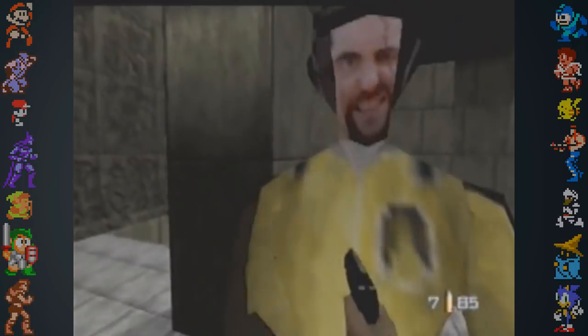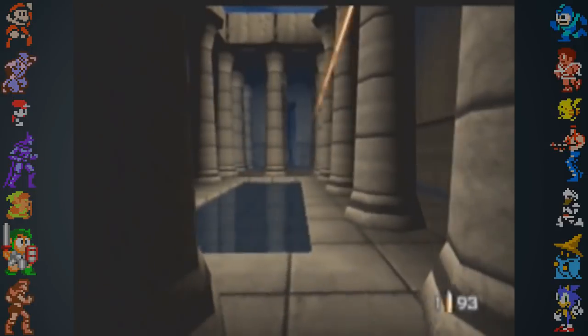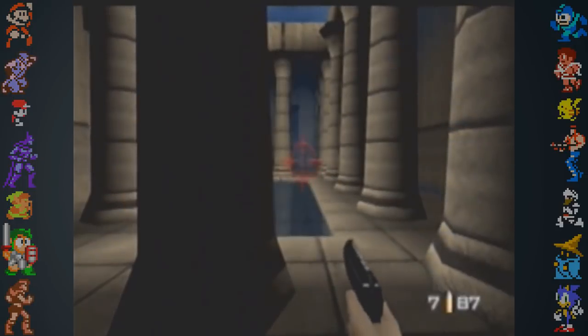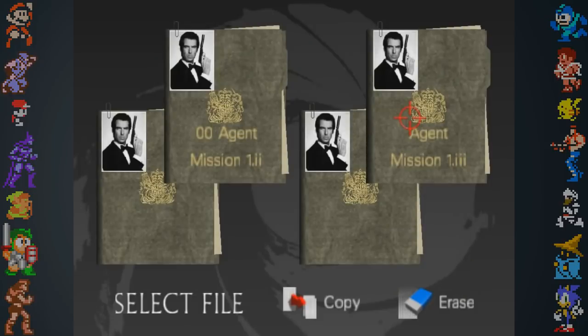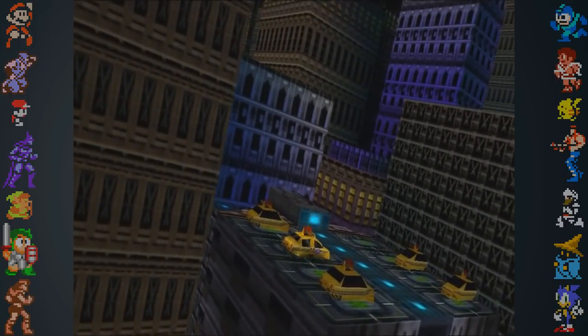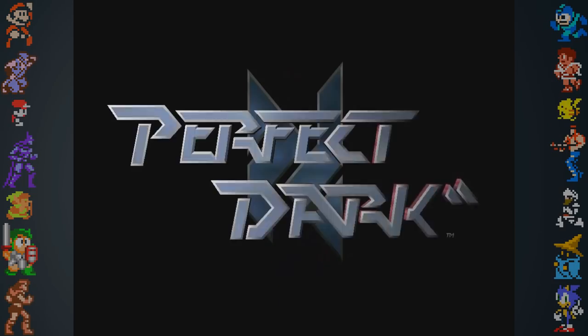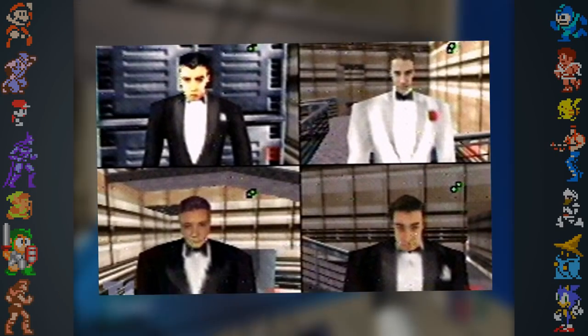There's also code in the game suggesting that the alternate Bonds were playable in the game's Aztec and Egypt bonus missions. Screenshots from the beta showed that the portraits were going to be used to represent individual save slots. In the final game, however, they're all Brosnan. Although the Bonds never made it into Goldeneye, they were referenced in Goldeneye's spiritual successor, Perfect Dark — the tuxedos for all four Bonds can be accessed in the game's multiplayer mode.